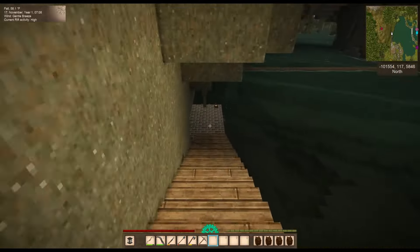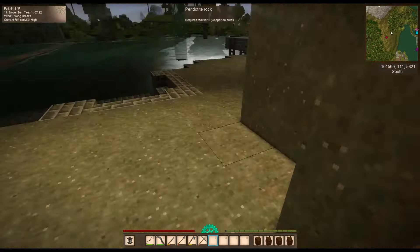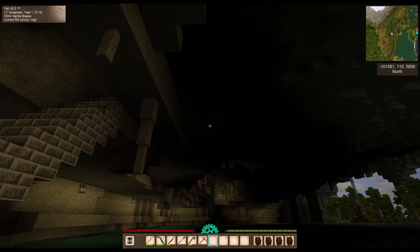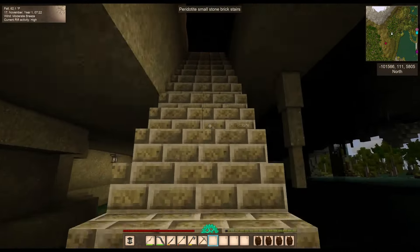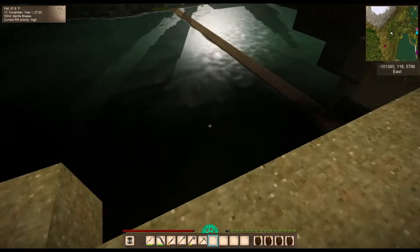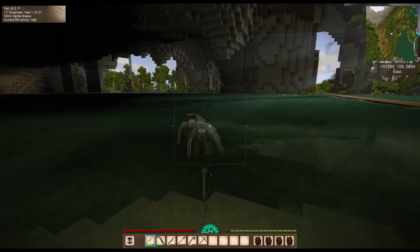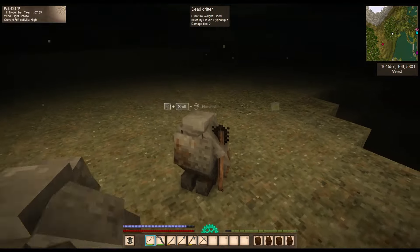I wanted to also show you that I changed this — we have a little staircase that goes straight to this door. That was making me feel really uncomfortable not having a straight line. I decided instead of going straight up this way and kind of ruining that little area, I pushed it closer to the actual wall and did stairs up through there. Let's just leave that. The rift activity is pretty high so drifters are just spawning everywhere.